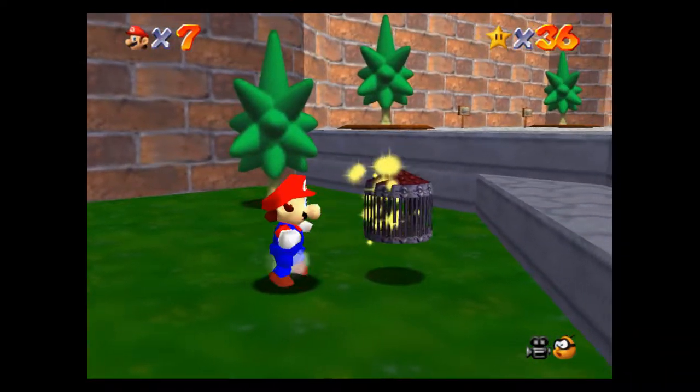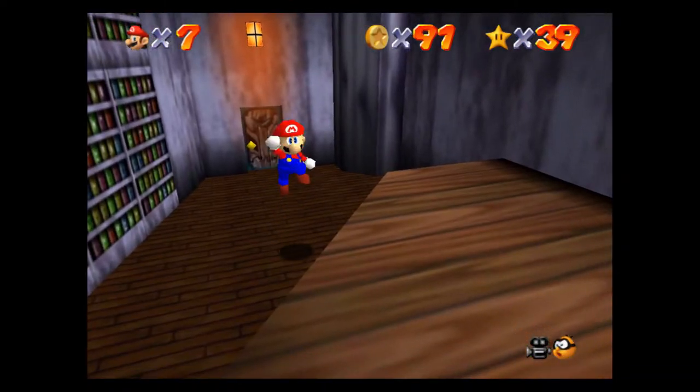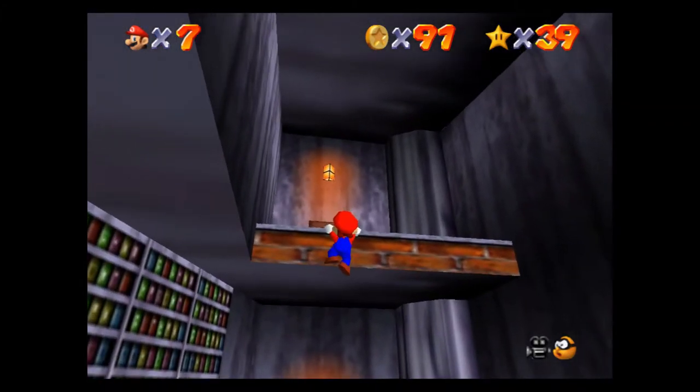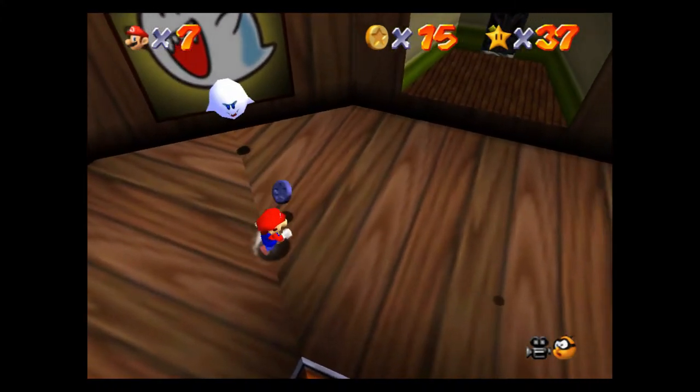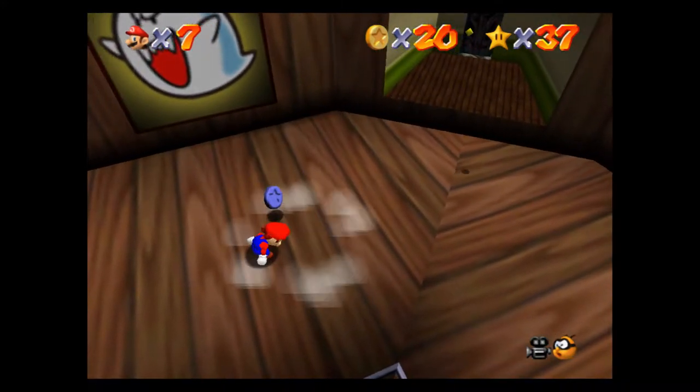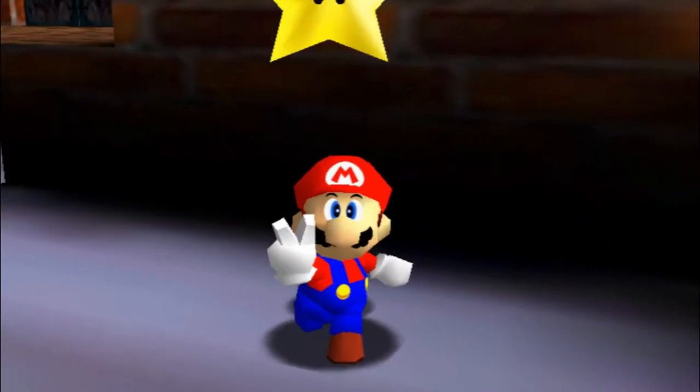Hey guys, what's up? It's Phil and welcome back to another exciting episode of Super Mario 64 playing on the Nintendo Switch. In this video, I'm going to show you how to beat Big Boo's Haunt with all stars and the 100 coins power star, and we're getting started right now.